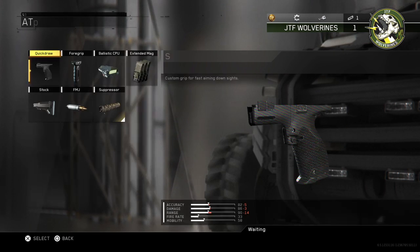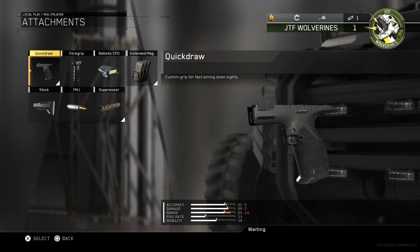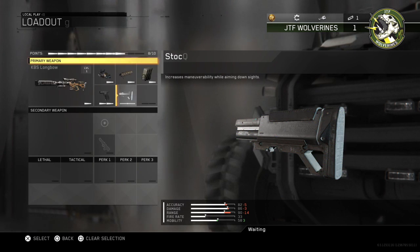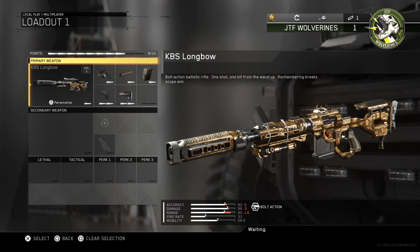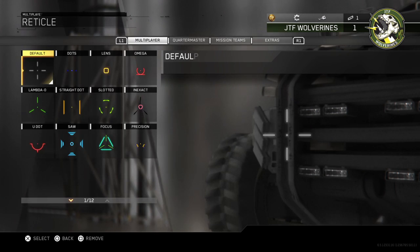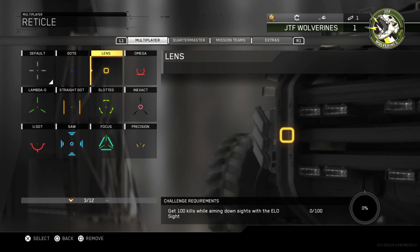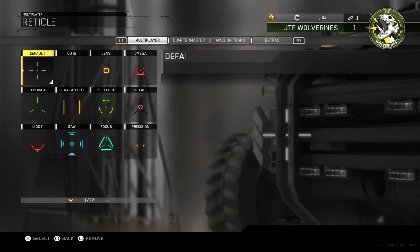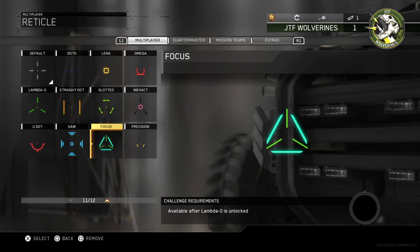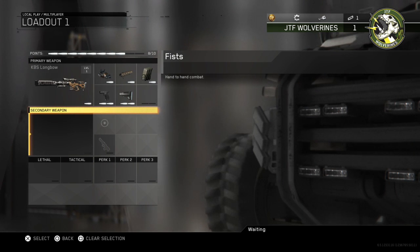Now we're going to put a bunch of attachments on it. I like to put suppressor, extended mag, quick draw, and a stock — just to make it really solid. For the ELO optic, press triangle and you can pick from several reticle options. I personally find the Focus reticle easier to use, so that's what I go with.